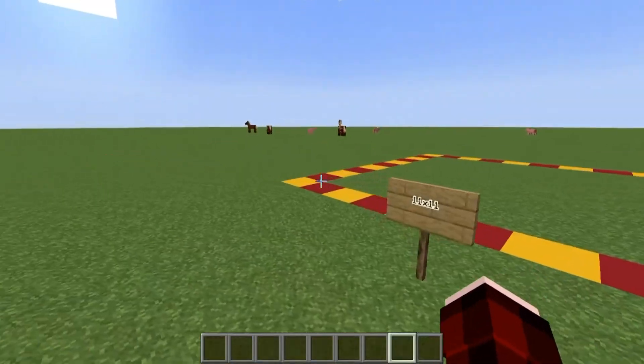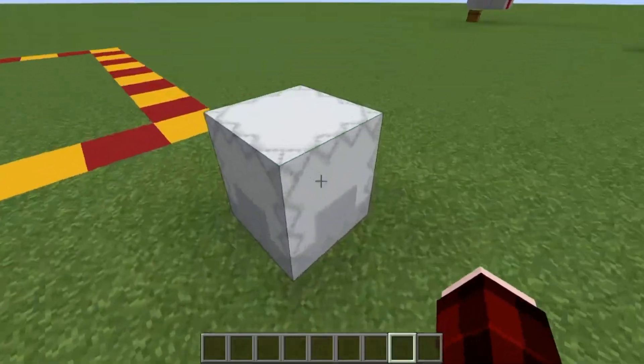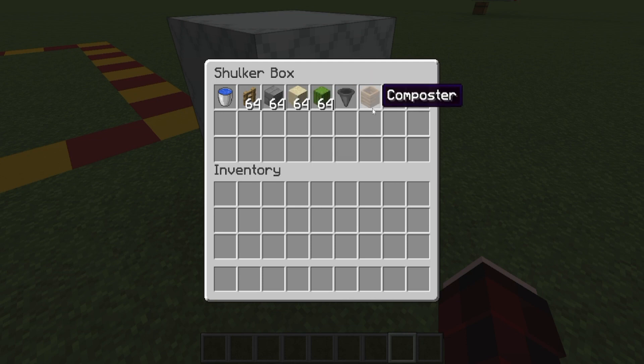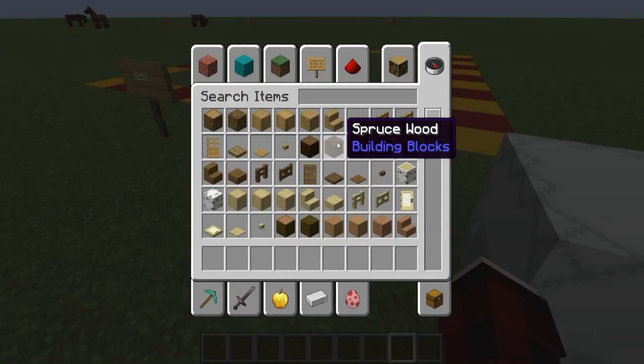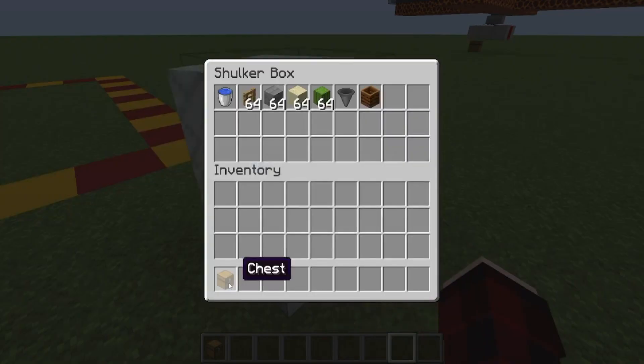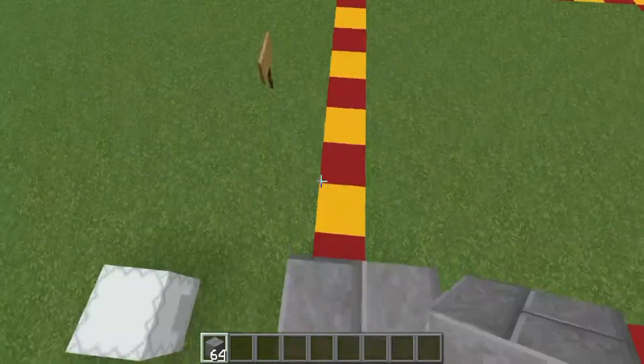All right, so let's get started. You're going to need a space that's 11 by 11. And what you're going to need, like I said earlier, is a couple of water buckets, oak fence — any kind of fence — stone bricks, any kind of solid blocks. You're going to need sand, cactus, a couple of hoppers, a composter, and a chest. So, pretty simple design. You're going to start off with your stone brick. You're going to go up three high: one, two, three.